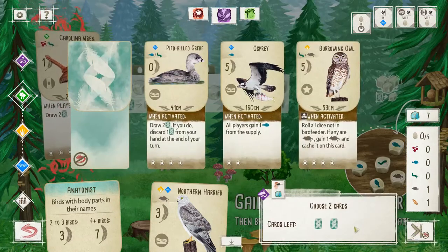Carolina Wren: a single male Carolina Wren can sing nearly 3,000 times in a single day. Okay, so the Grebe is a healthy card drawer — awful later on, because it's zero points. Burrowing Owl is good for the star nest, but not so much for the power, and I don't like feeding fish to other players.